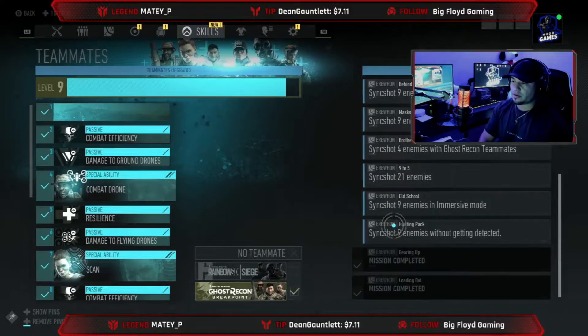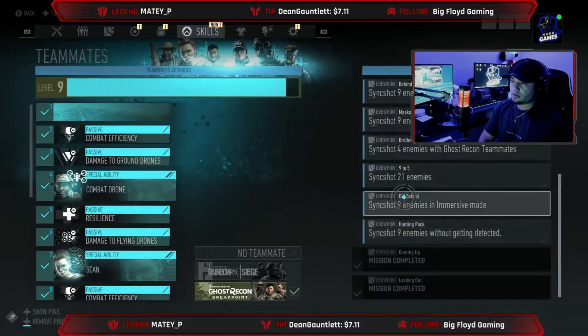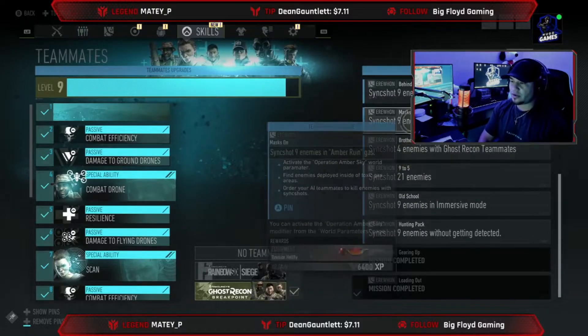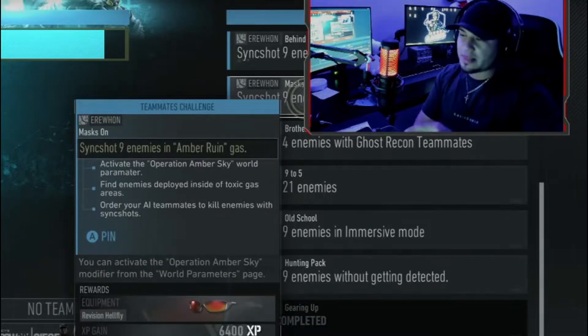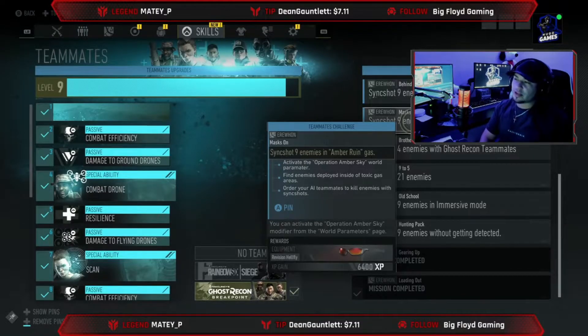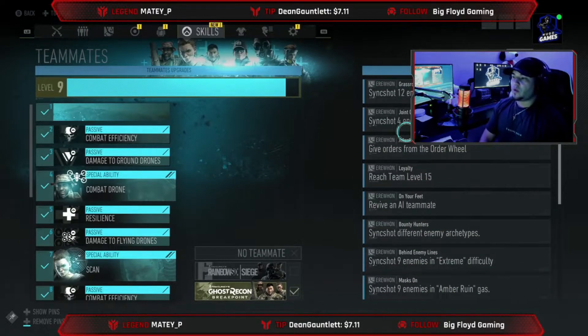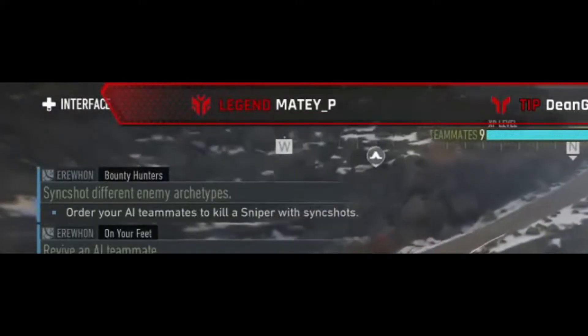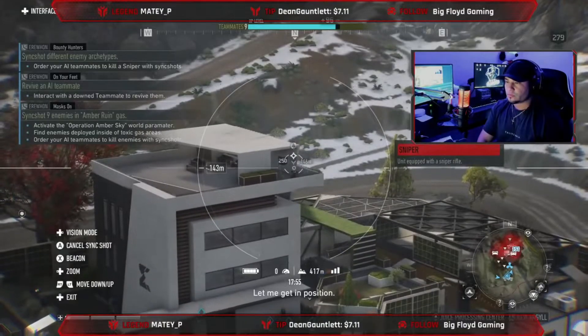So we got two completed — those two right there — and they go away as you keep going through them. Also, I do want to say I saw those glasses. I've been looking for them and I was gonna buy them, and there they are — you just have to do something to unlock them. Anyways, next one — let's find a sniper.